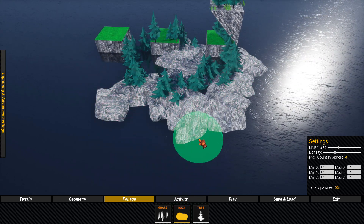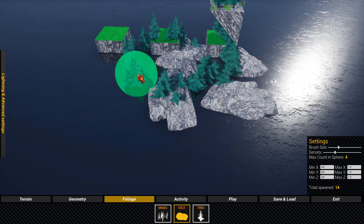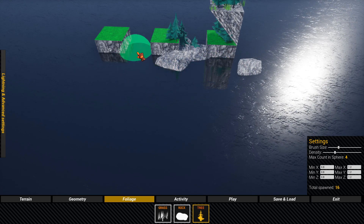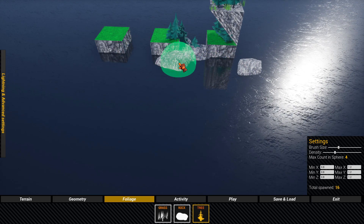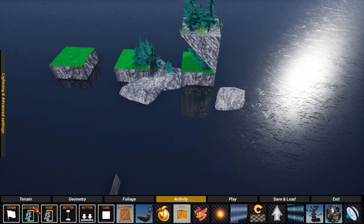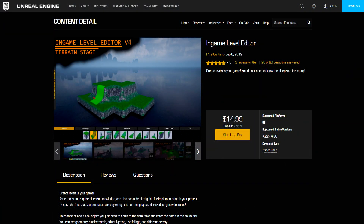Within a few hours I was able to make it actually function in the game, so now people with no experience modding will be capable of creating levels and sharing them with their friends. I do want to preface this by saying this is still a work in progress, and that I also won't be able to just release this, as the base for this editor was purchased from the Unreal Engine marketplace. The editor itself was created by someone who goes by the name First Content and can be purchased in the link down below.